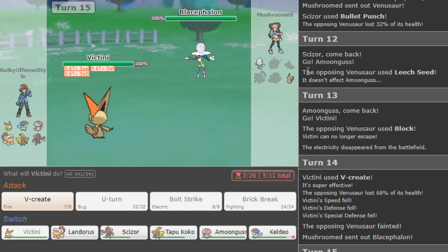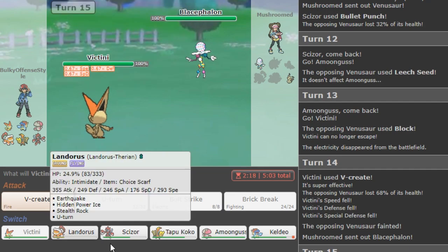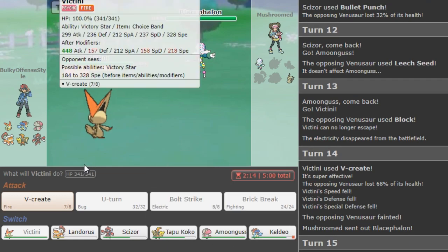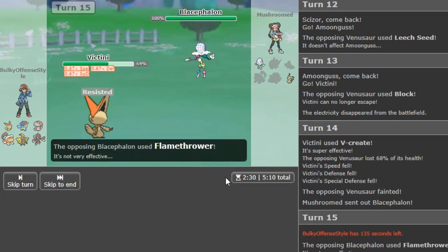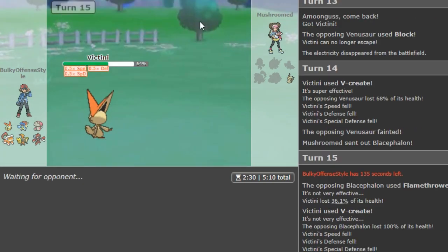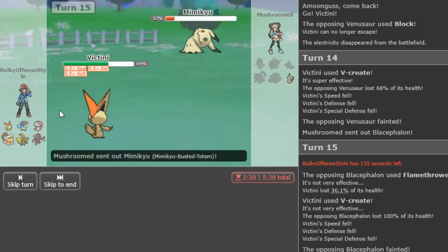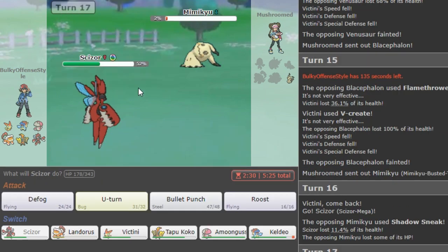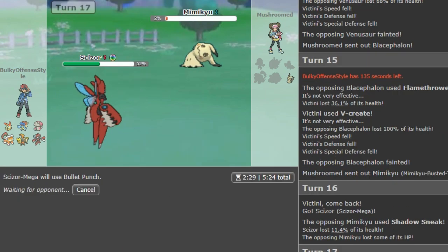I don't need this, and in case he slacks up I'm not gonna let him set up. So we just sack this as dead Oku because Blaziken has no defense. He Flame Charge for some reason — I don't know what he expected. I'm not gonna let him kill this now because Victini is the star of the show. It's also my background, pretty cool.